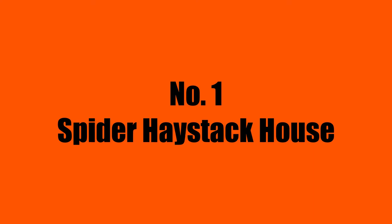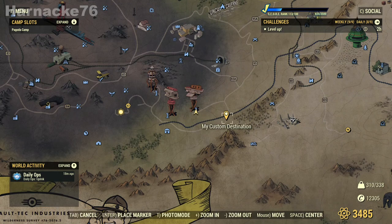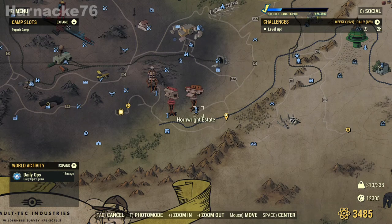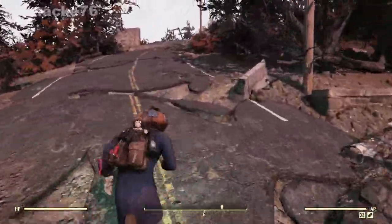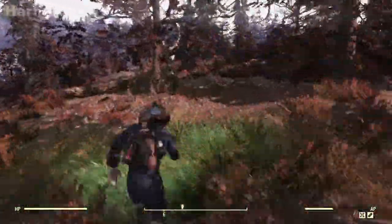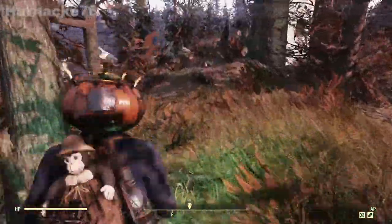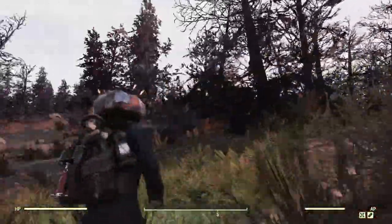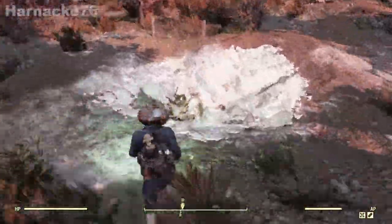First up we have the Spider Haystack House, located just near the Hornwright Estate. What I suggest you do is go to the Hornwright Estate, place your marker on the map where I have mine, and then run straight towards the east towards the marker. You'll go past a little Mothman shrine and there's also another little farm just here.